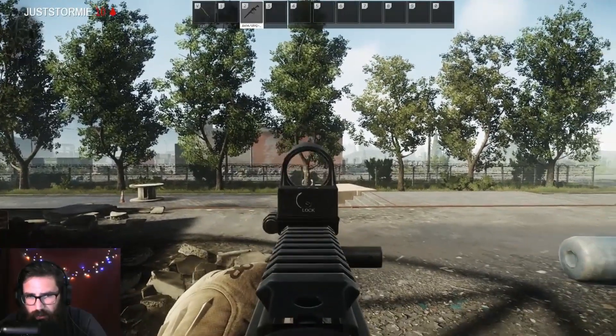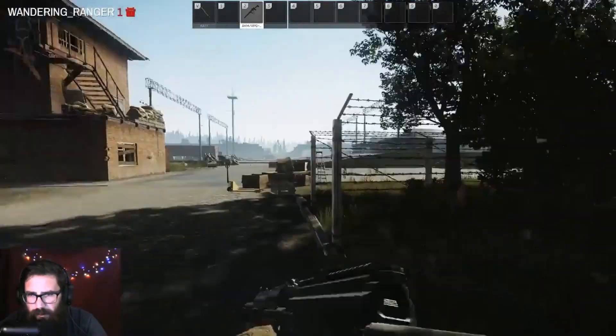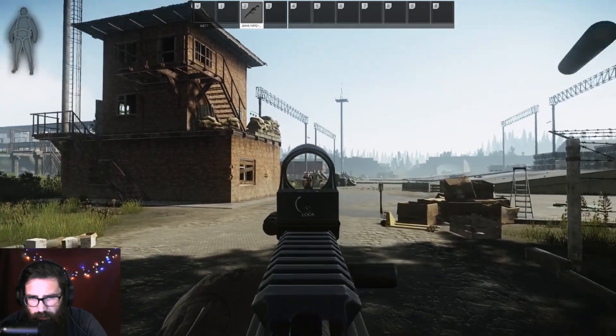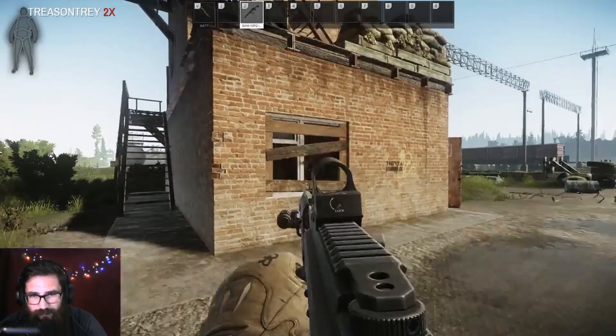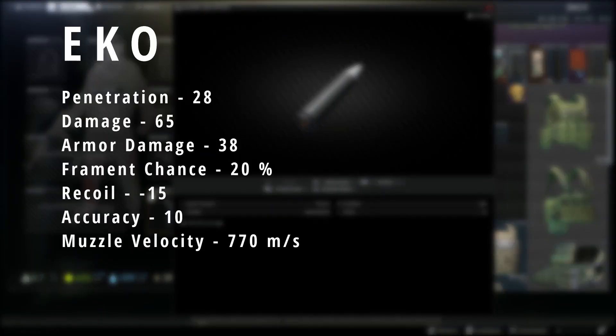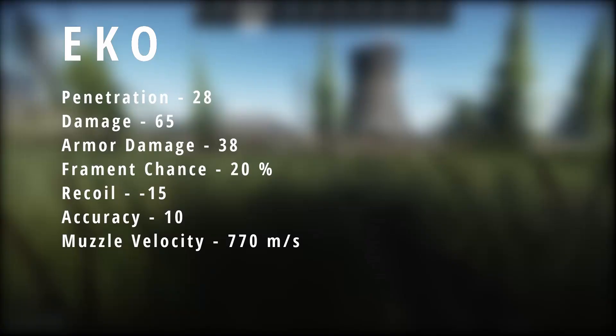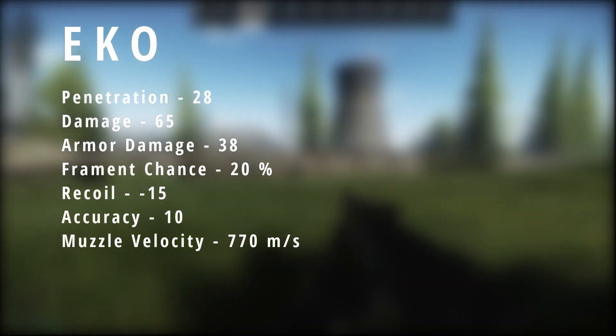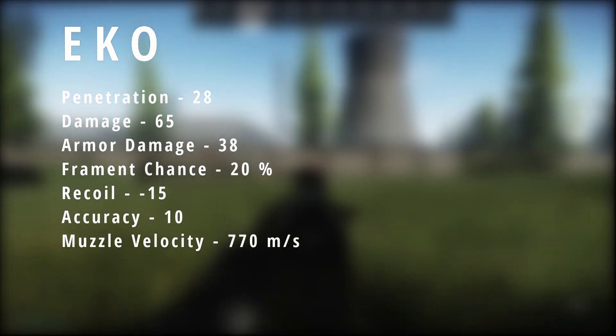The biggest issue with this gun is not the gun itself — it has some amazing customization options. The issue is the ammo choices; there's only three and they're not good. The ammo choices are Gashka, FMJ, and EKO. On screen right now you're looking at the EKO: penetration 28, damage 65, armor damage 38, fragment chance 20, recoil negative 15, accuracy 10, and a muzzle velocity of 770 m/s. This is the ammo I chose for this video.